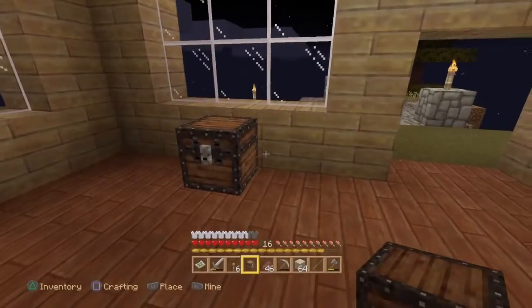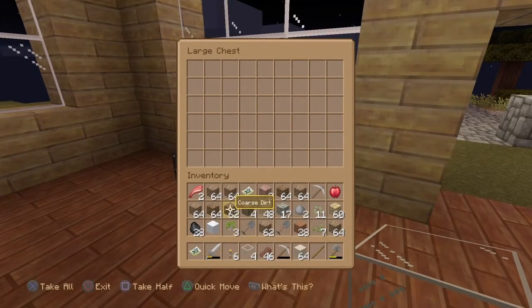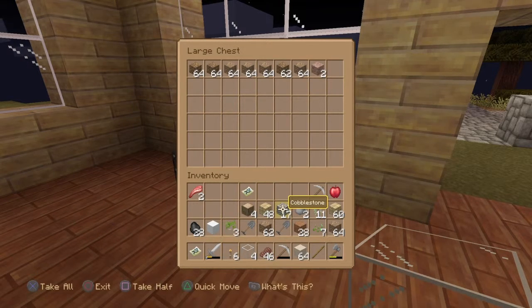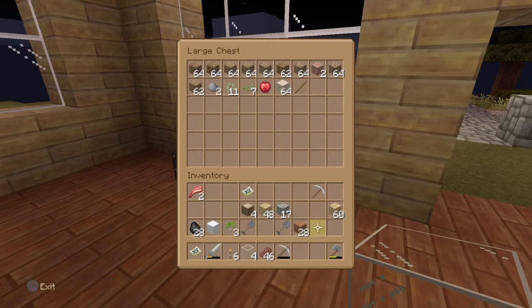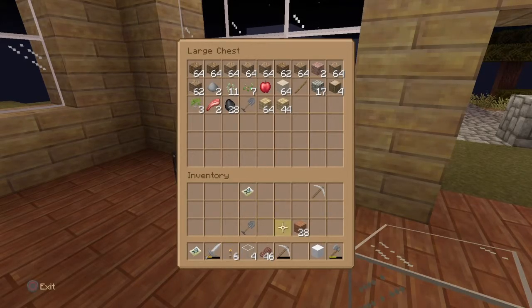We'll set that over there. We've got a lot of dark there. Put that in for now. Apple. Stick that in. Keep that on us because we need to make a bed — like, that's just got to happen. Yeah, I can keep everything. Well, I don't really need that on me right now, but everything else I can keep on me.